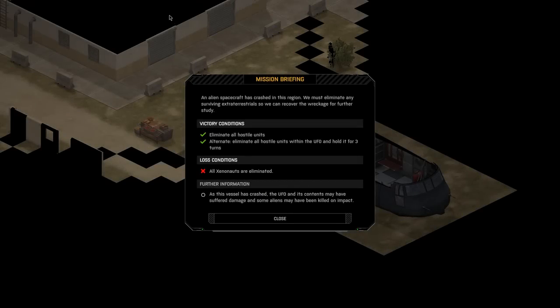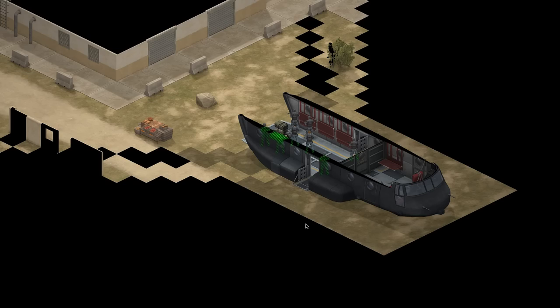Looks like we are in some sort of storage facility or there's a market still here. An alien spacecraft has crashed in the region - we need to eliminate any surviving extraterrestrials so we can recover the wreckage for further study. Victory condition: eliminate all hostile units. Alternate: eliminate all hostile units within the UFO and hold it for three turns. That's new - I'm pretty sure that wasn't there when I played the demo. That means you don't have to chase the aliens all around the map if they're hiding. Lost condition: all units eliminated. As this vessel has crashed, the UFO and its contents may have suffered damage and some aliens may have been killed on impact.